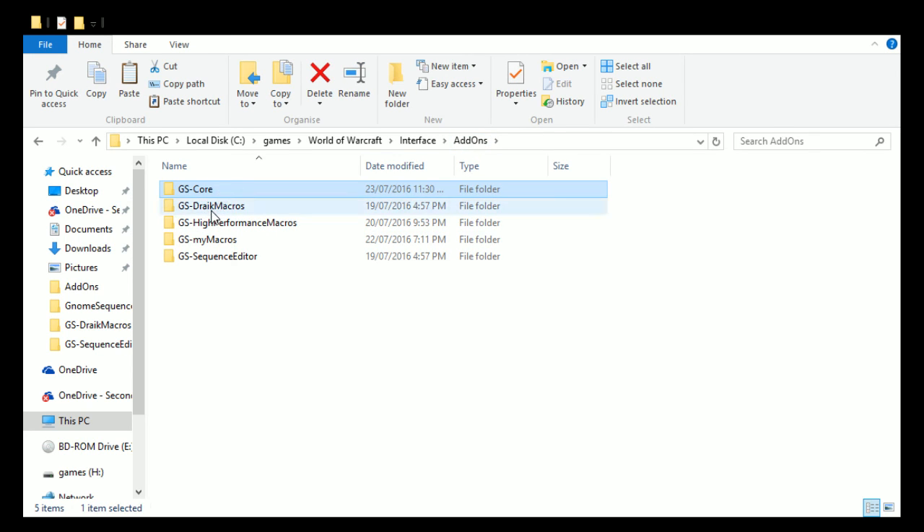I split this up into my macros and core. Part of the reason was so I can maintain the add-on without worrying about what happens to my macros. But people said: 'I opened Drake's Macros, edited them, got them right, then you did an update and it wrote over the top.' So there's another add-on — you can find it on Curse, WoW Interface, or linked from the Gnome Sequencer Enhanced page — called GsMyMacros. It's a blank shell you can put your own stuff in, and it doesn't matter what happens to GsDrake Macros or GsCore — your stuff will always be intact.